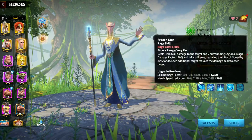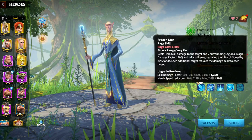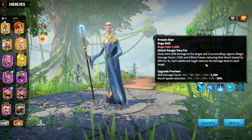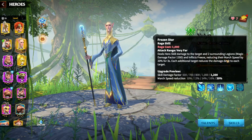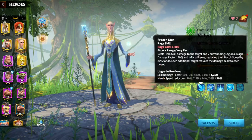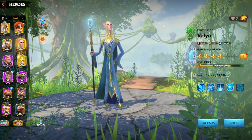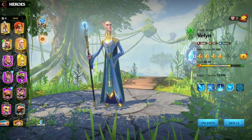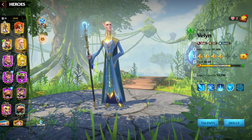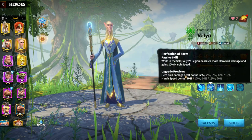Like any first skill on a legendary hero, it's a skill damage factor — around 1,200 — and what's interesting about this spell is that it inflicts freeze and reduces the enemy's march speed by 20 percent. That march speed reduction is great simply because mage units have the highest range, and when you are attacking from range while reducing enemy march speed, it's easier to catch up and deal more damage.